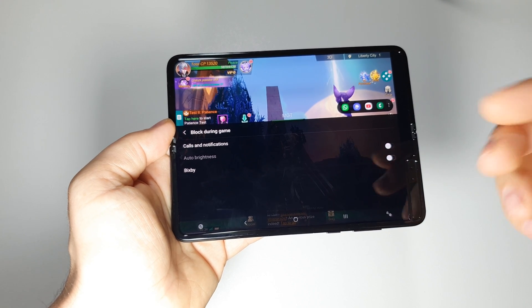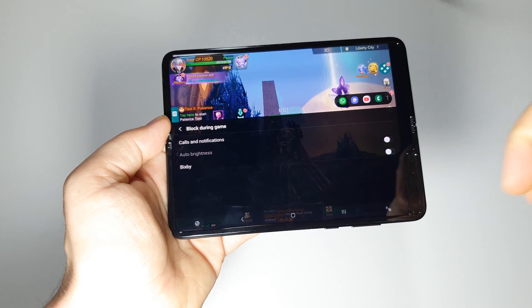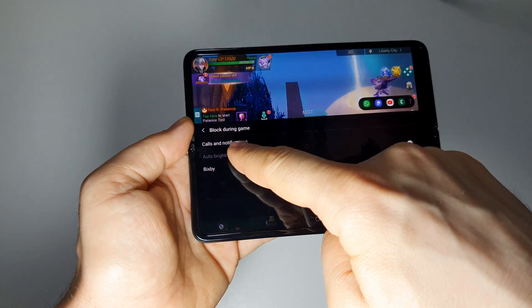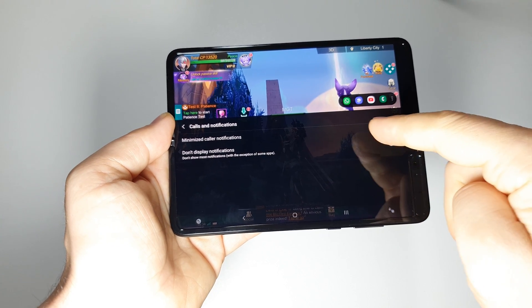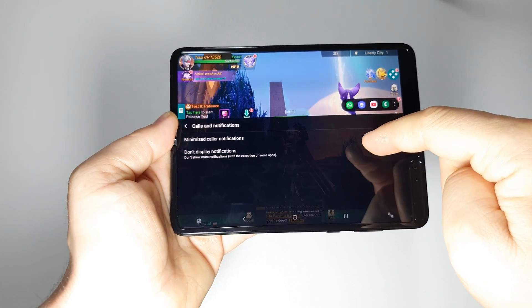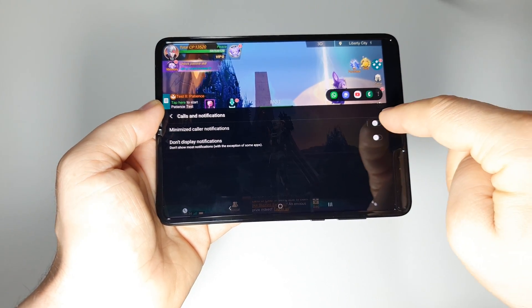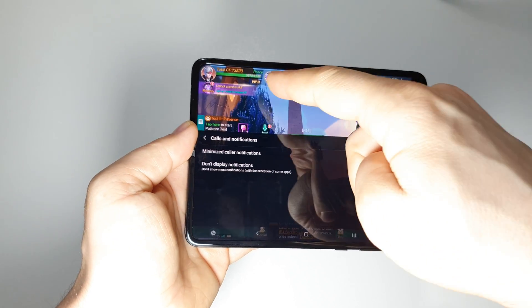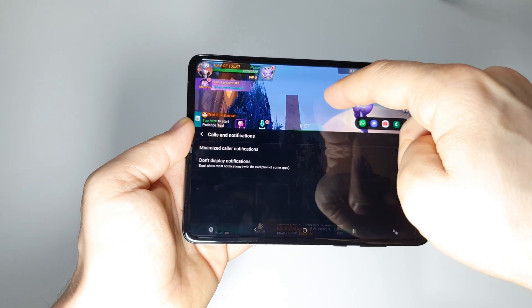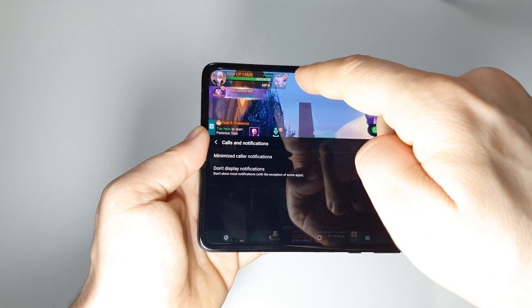Here we have some new options: you can block Bixby, activate auto brightness, or go to 'Call and notifications.' Here we have two options. The first one is 'Minimized caller notifications' — if you activate this and someone calls you, you will have a small pop-up window.